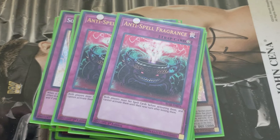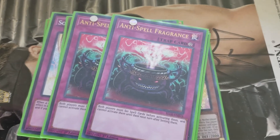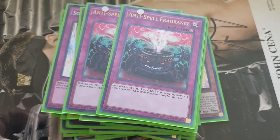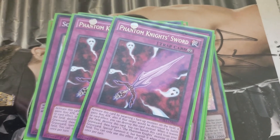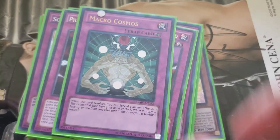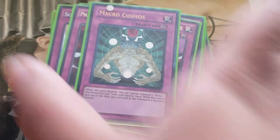And we move on into our continuous traps. Wouldn't be an anti-meta deck without some kind of floodgate. I run two Anti-Spell Fragrance because I feel like spell cards are very, very important and to slow them down is like the best thing you can do, honestly. Double Phantom Knight Sword — more protection, and plus an 800 boost as long as it's on the field. And our last trap: Macro Cosmos — graveyard banishing, same thing as the last one. Alright guys, that's the main deck.